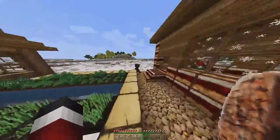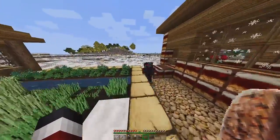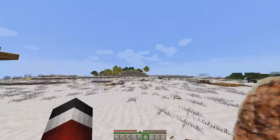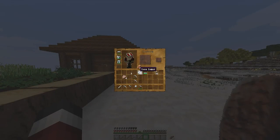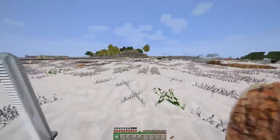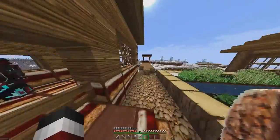Since it is Christmas time, I think we're gonna get into the Christmas spirit by making a Christmas tree! We need leaves — I have a few leaves. We want to get birch leaves. Birch leaves look pretty in this texture pack. I'm taking these shears and going to get them.